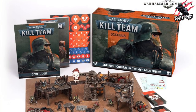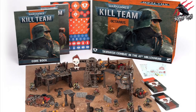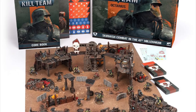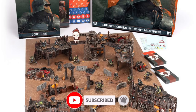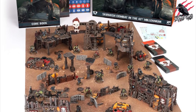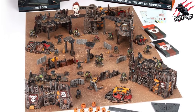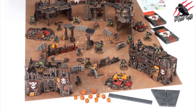I'll definitely be ordering mine from a local game store, but I'll also put some links in the description below where you can get yours from some online retailers — Element Games and Wayland Games. If your store doesn't have them in stock or you haven't got a store near you, you can order online and save up to 20% as well. It works both ways: we support local game stores and they make it easy to get our paints and sprays too.